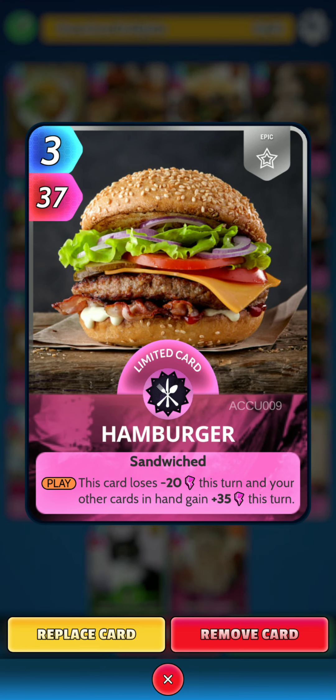Next is Hamburger. On the play, this card loses 20 power this turn and your other cards in hand gain 35 power this turn. Very, very good card for only 3 energy.